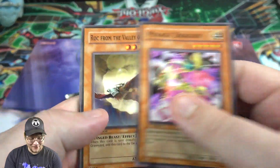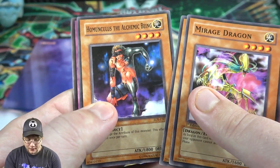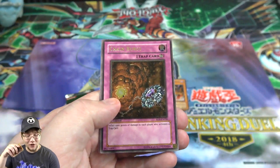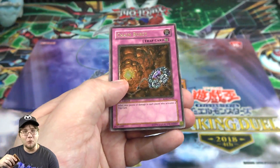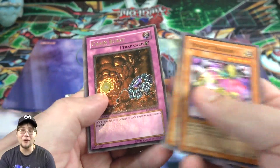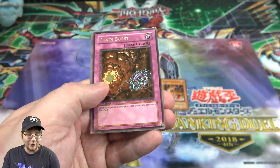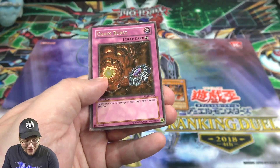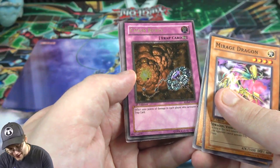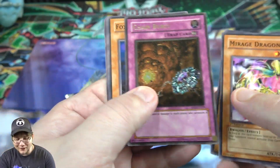Pack three: Mirage Dragon, Rock from Valley of Haze, Lighten the Load, Homunculus the Alchemic Being — then we got an ultimate rare! I couldn't tell for a bit; I thought maybe it was a fusion because traps kind of look more purple-tinted. We got Chain Burst! These aren't weighed — I bought them from a random seller off eBay, won them in an auction. I was hoping we'd get something and there we go, an ultimate rare first edition!